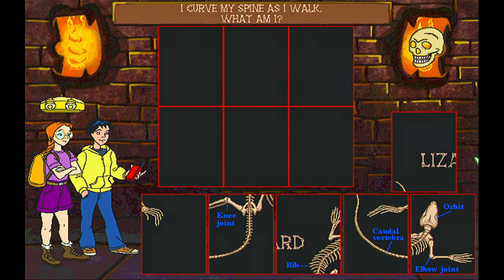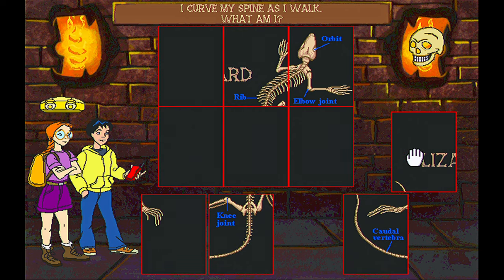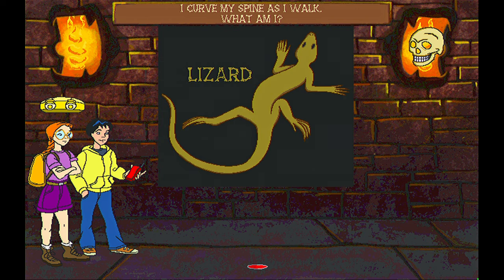Prepare the animal portrait and you shall be rewarded. Put the picture pieces up on the wall to create a whole skeleton. Well done! Here are your snag nets. Thanks! Let's sneak our way out of here.